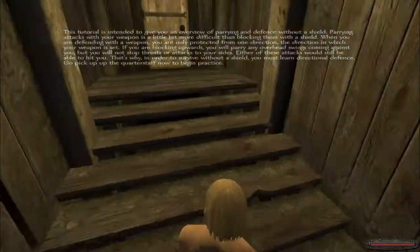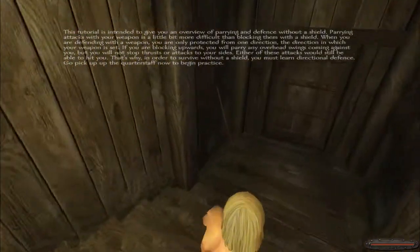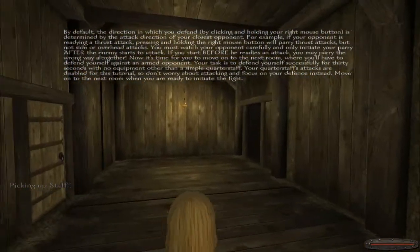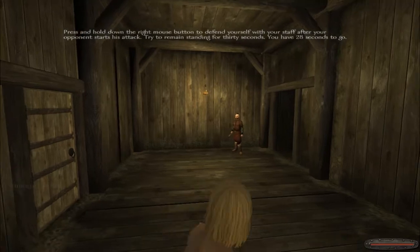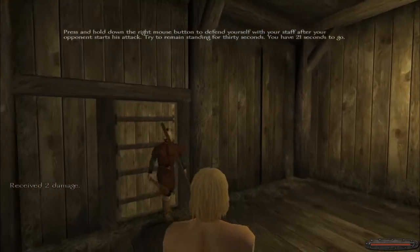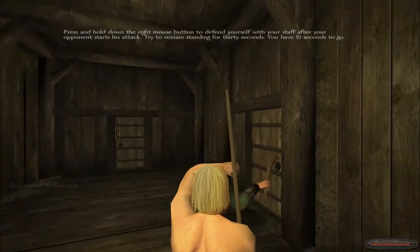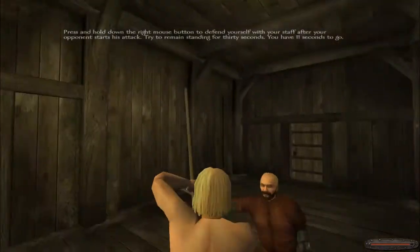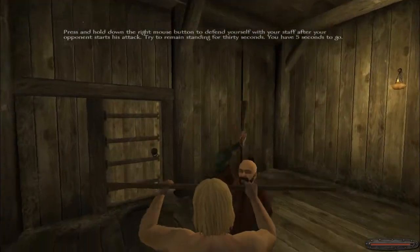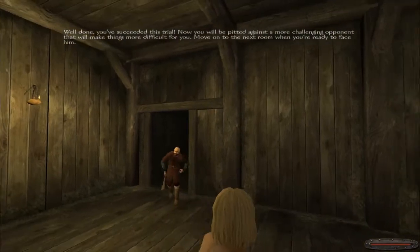Fighting without a shield — I assume that means do not get hit. Can I have this staff? All right, move to the next room — ready to initiate the fight. Oh, there's a guy. Defend myself with a staff — okay. I get how this works: you just gotta press the button at the right time. Works for me combat-wise, though I'm pretty sure I'm gonna forget this as soon as I get into the actual game.